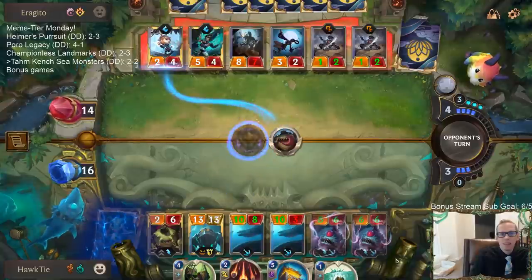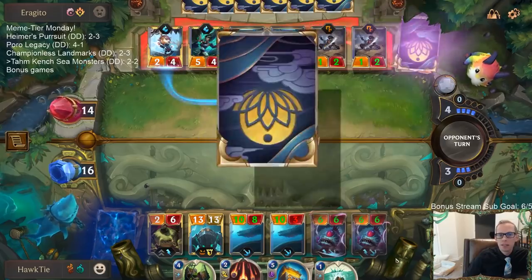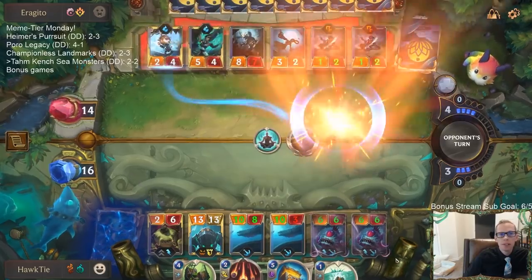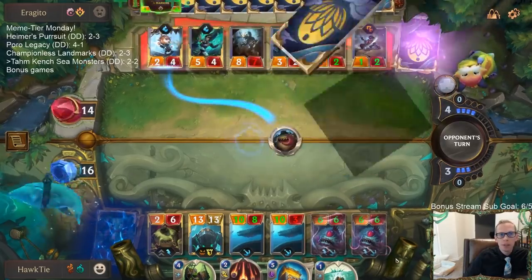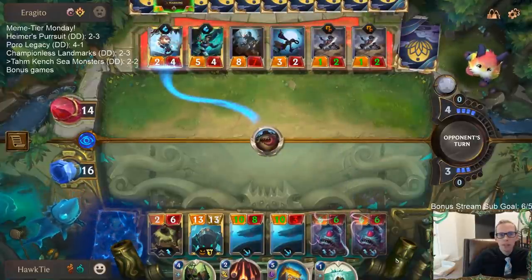What do they got? Deep Meditation — makes three mana Hymns. Now fills up their hand; they probably only draw one card and the rest get obliterated.